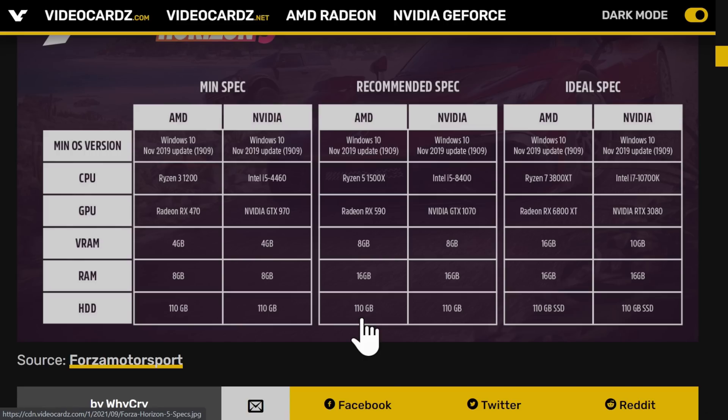It'll run it — 1080p, medium detail, 60 frames a second, you reckon? It'd be interesting to actually take those computers and see what you get. You could make a whole YouTube channel out of just testing recommended specs for games. I imagine an i5-8400 and a GTX 1070 will be fine for Forza Horizon 5 — it's actually fine for a lot of games today. But it is just that — it's fine.